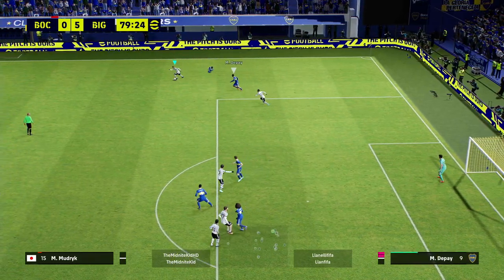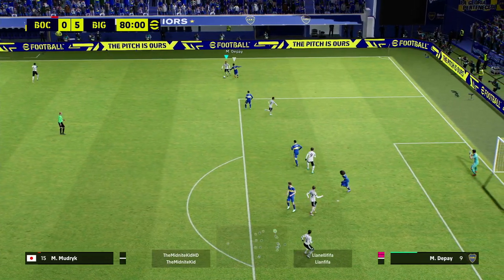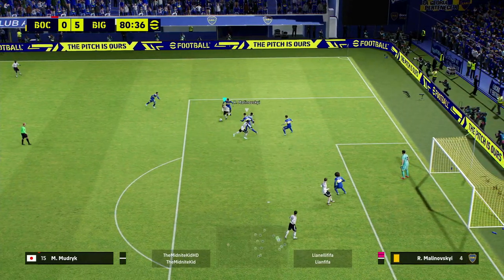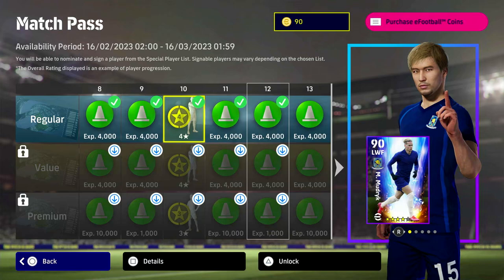Two issues with Mudrick: his stamina takes a big hit, and I don't think he'll last past 70 minutes if used heavily. But the solution is that he's one of the best dribblers in the game. To get him for free, you only need to play 10 matches on the regular free match pass — you can sim the matches if you're a newcomer.